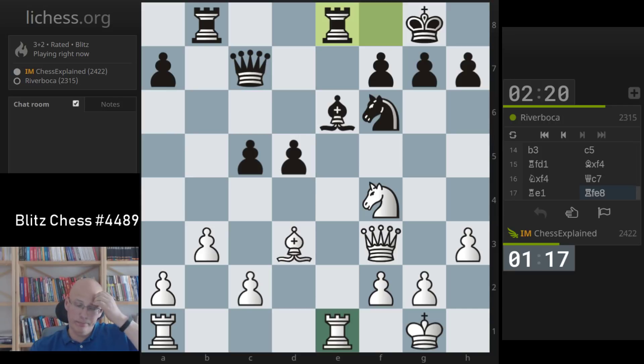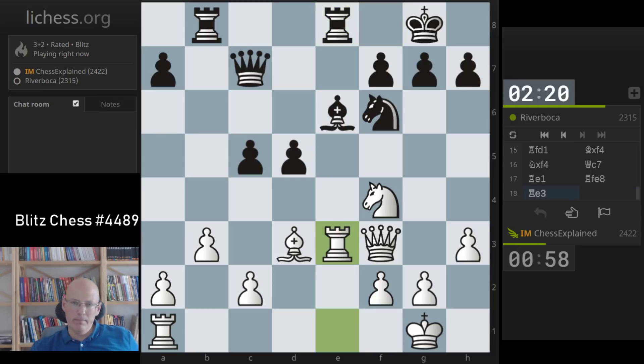I'm a bit unsure how I should play this. Queen g3 — is that an idea? It doesn't really threaten much. I think rook e3 is uncommon, but maybe trying to double on the e-file. I mean d4 is not an issue at all, and c4 — yeah, c4, I just go back to f1, that doesn't make much sense I think.